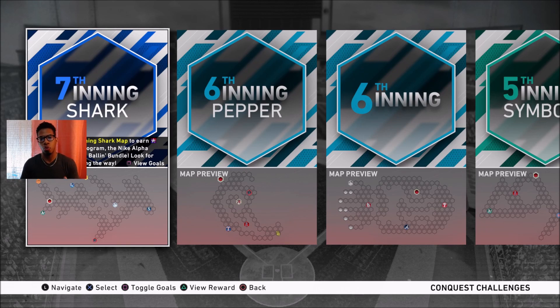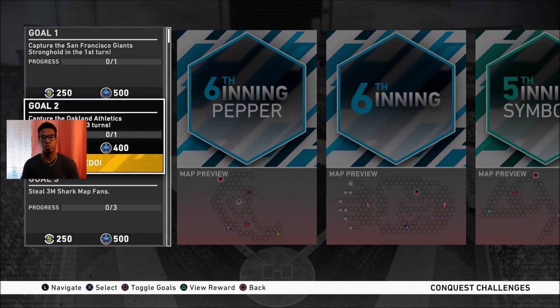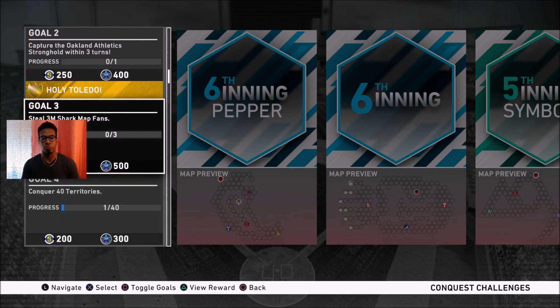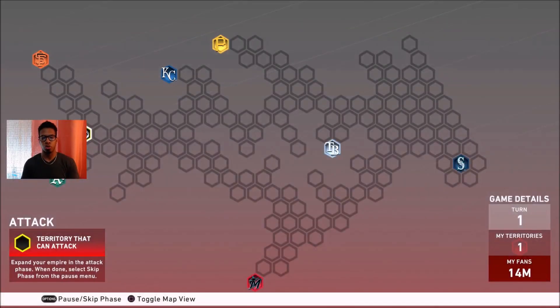Before we jump into any map, you always want to see what your goals are so you can complete them all in order to get the program stars for whatever inning you're working towards. Goal number one is to capture the Giants before the end of the first turn. Goal number two is to capture the A's before the third turn. And very importantly, you have to steal three million fans — you need to play on at least all-star difficulty if you want to knock it out in one try. I do this for newcomers or those wanting to do conquest with someone, taking them step-by-step through the fastest and most effective way to complete the conquest map.